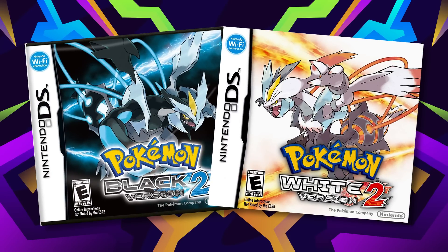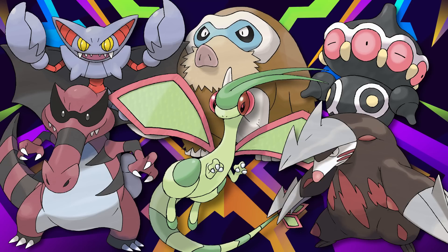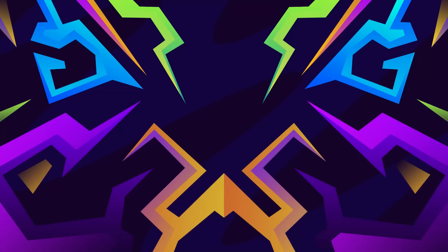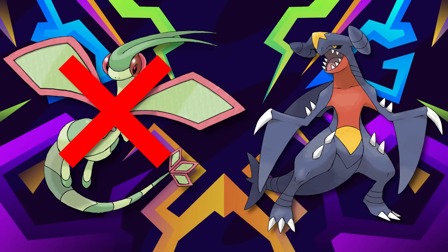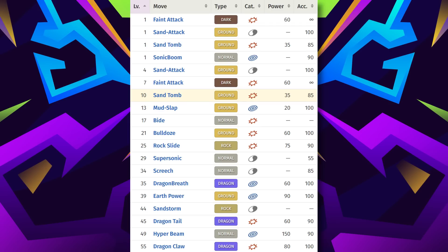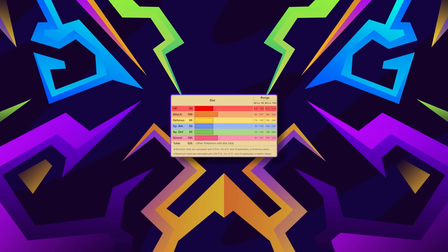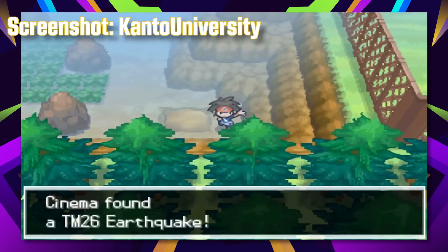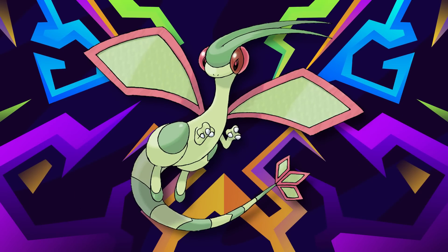For Black and White 2, the team is fairly similar but with a few differences: Excadrill, Krookodile, Flygon, Claydol, Gliscor, and Mamoswine. Excadrill and Krookodile I've covered already. Trapinch can be a tad difficult to level up, but a certain YouTuber playing through BW2 has been having a blast with it — shoutouts to Jade. Flygon may not be Garchomp, but it's pretty solid. It learns Bulldoze at level 21 and Rock Slide at level 25, and at level 45 your evolution is complete with 100 speed and attack. Unfortunately the Earthquake TM is post-game again, but dragon moves aren't really necessary for most of the game anyway. Have fun with Dragon Breath on Drayden.